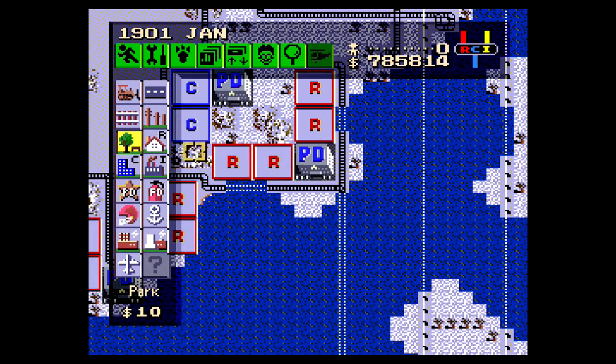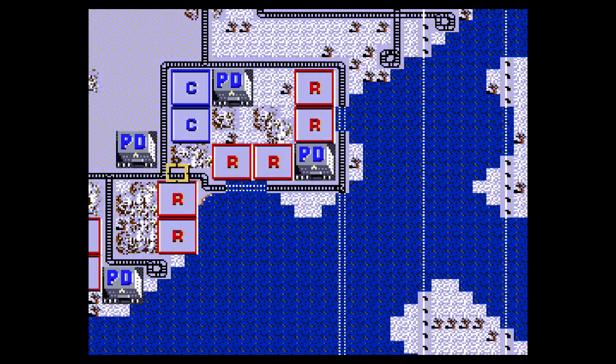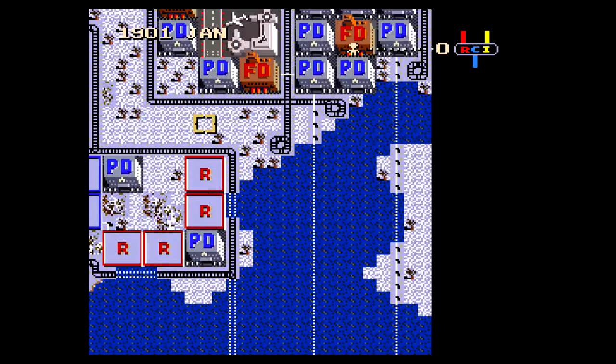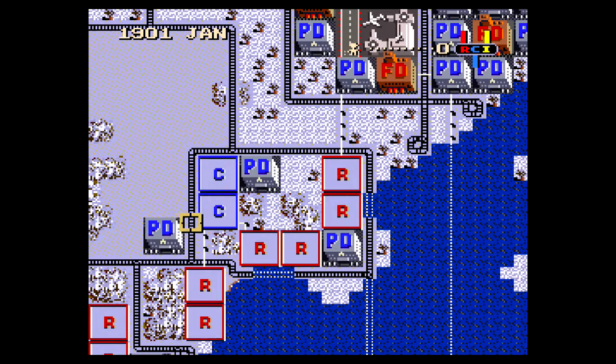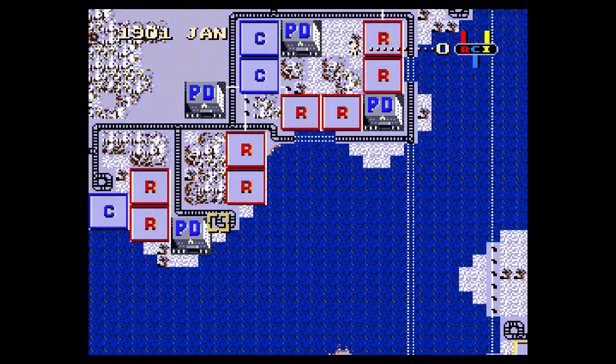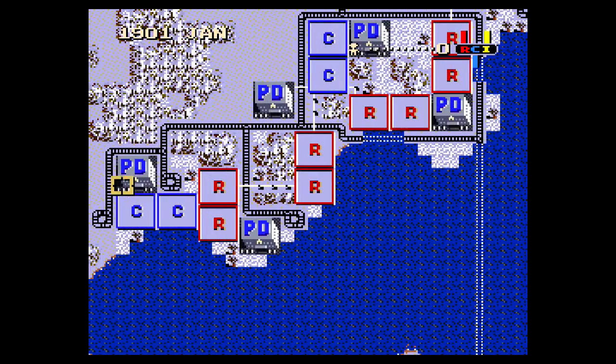Then I'll be deciding where the gifts go. First one here — let's do that. And this will go right across over to the airport. I wish I had more than two save slots, but that is the limitation of the Super NES. I can now build a police headquarters.